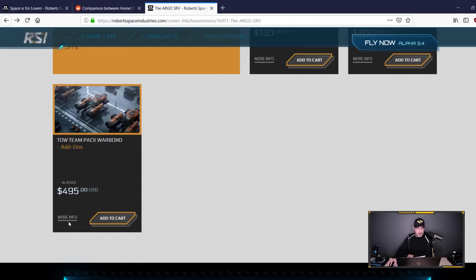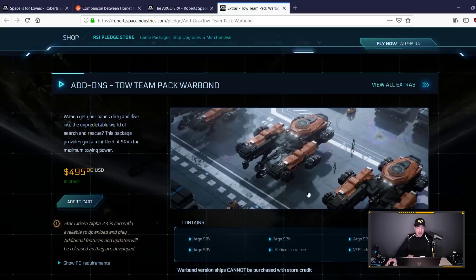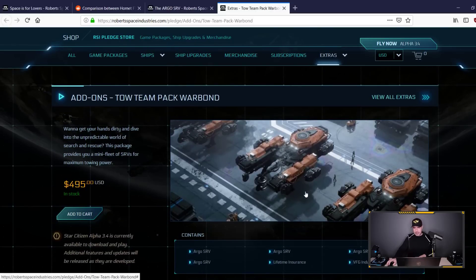And there is a $495 package — holy crap. You get not one, not two, not three, but four SRVs with lifetime insurance. So if you have a large organization and everyone in your org keeps running out of fuel and needs a tow, you probably need that pack right there.